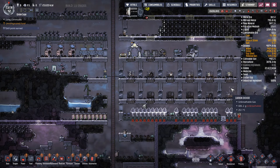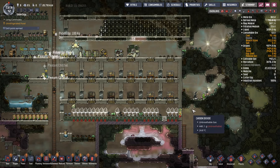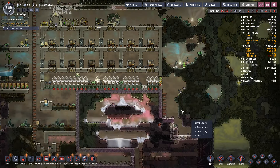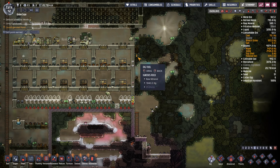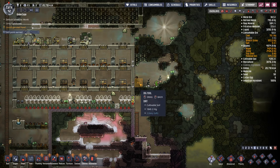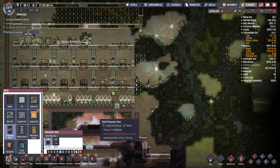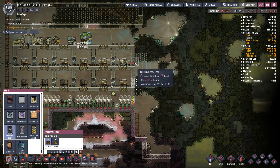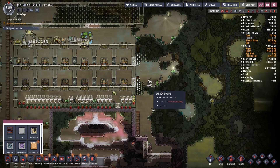We also need to figure out something so that these people aren't sitting in CO2. The most likely answer is putting doors over here to start, to allow more avenues of escape for oxygen and CO2.